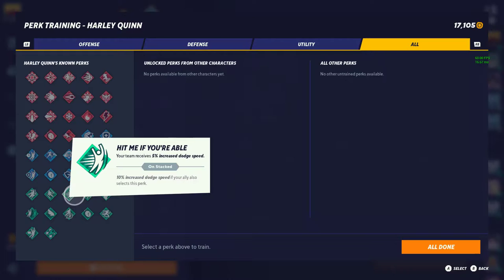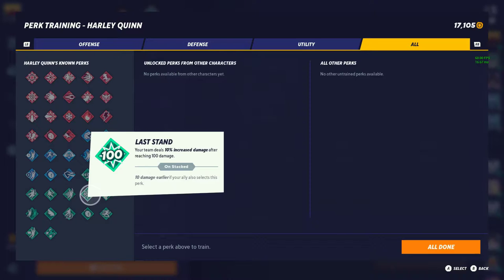Hit Me If You're Able — 5% increased dodge speed, 10% if with your ally. Another solid one. Next is Last Stand — your team deals 10% increased damage after reaching 100% damage. I need to do more testing on this. If it means the team reaching 100 damage combined as in 50-50, it could be pushed to tier 2. But if one of your teammates has to be at 100 damage, I don't think it's worth it — I'd rather do 20% more damage with my ally running it than 10% more damage at 90. So for that reason, tier 3.